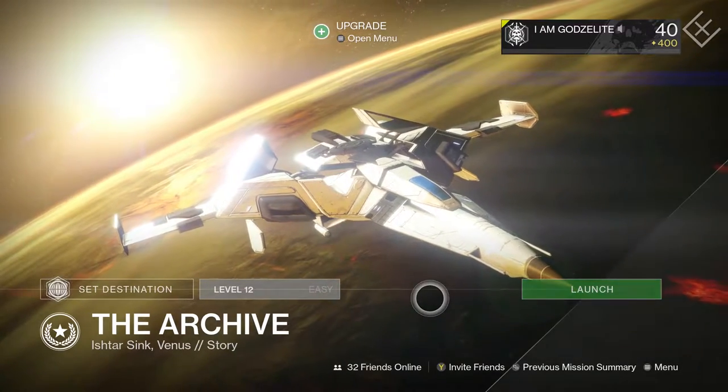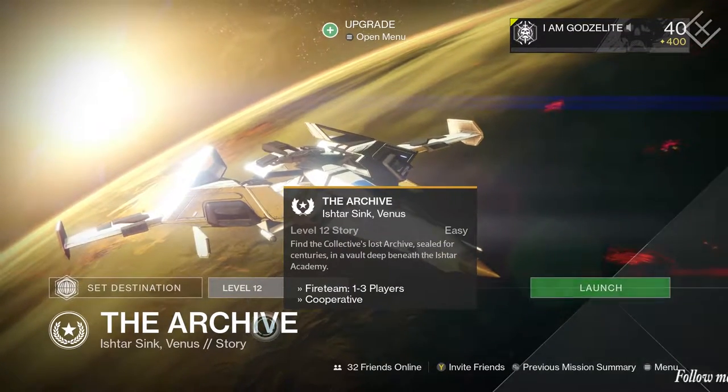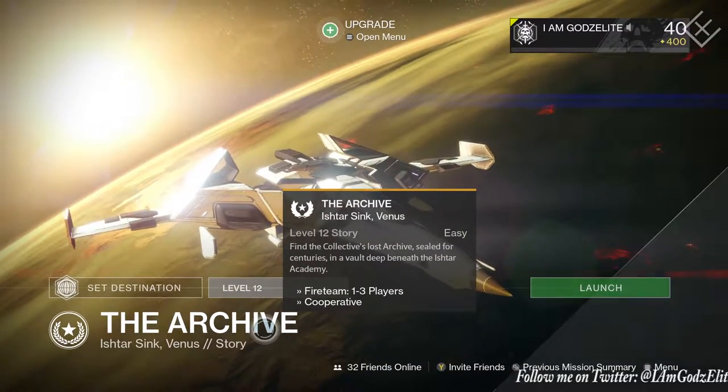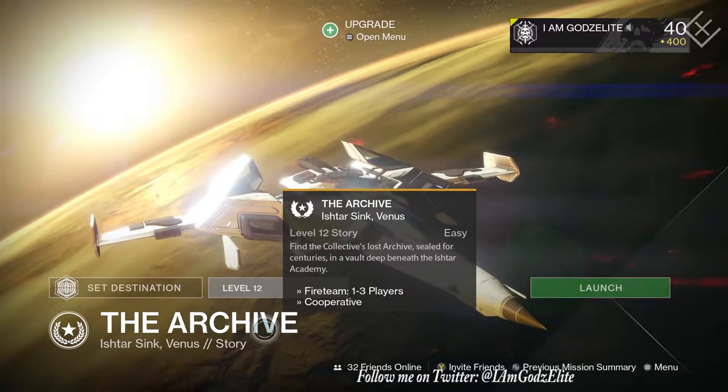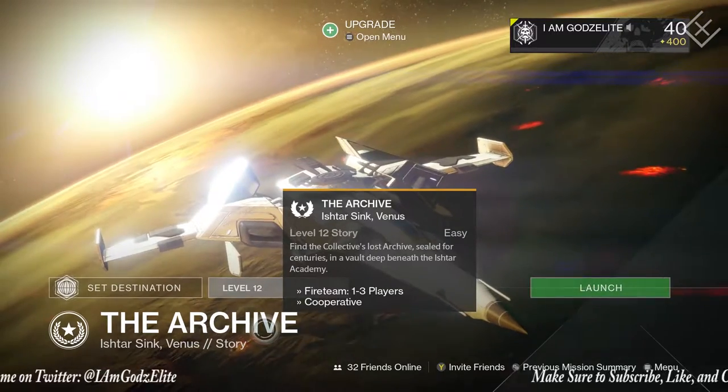What's up guys, it's Ghazali back with another video. In this video we're going to be doing the Archive. Basically we got to go down to this library deep inside the Ishtar Academy and we got to find some lost secrets. We'll learn a little bit more about it as we get down there and talk with our ghost.